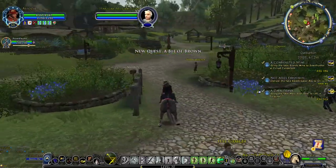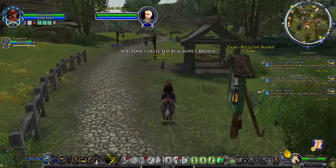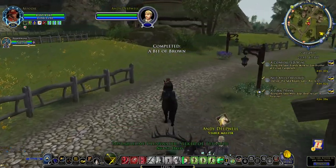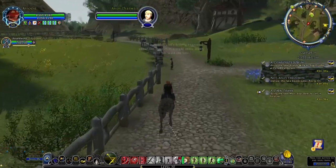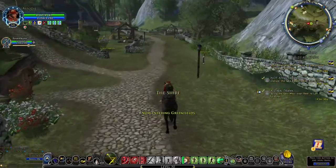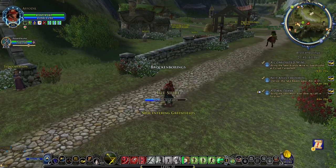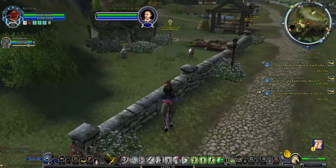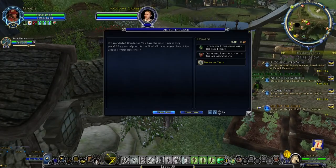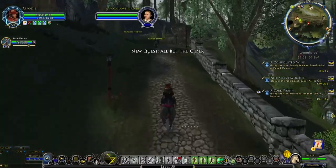Ride back to the Stable Master and take the Stable Master to Brockenborings. Once you are in Brockenborings, dismount at the stone wall on the left and jump over it to talk to Foxglove Grub. First, drop off the Ale Association quest All But the Good Cider, then pick up and drop off the Inn League quest All But the Cider. Then ride up the hill to the Plough and Stars.